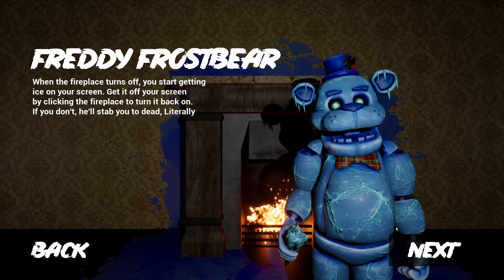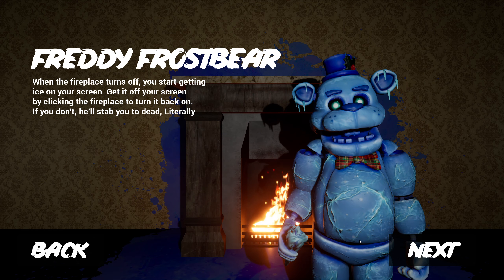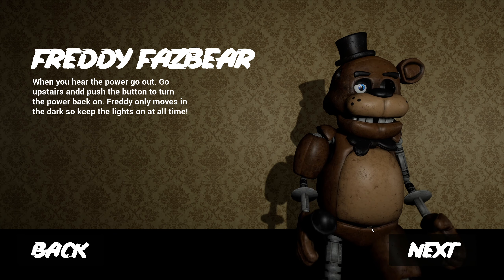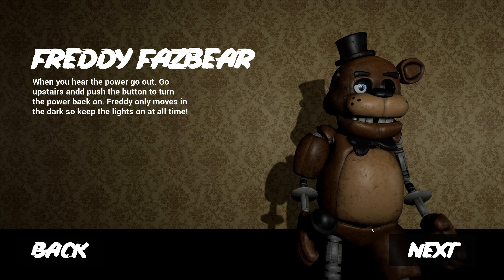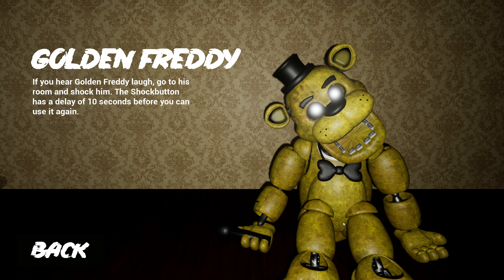Okay, Freddy Frost Bear — when the fireplace turns off you're gonna start getting ice on your screen. Get it off your screen by clicking on the fireplace to turn it back on. If you don't, he'll stab you to death. And if you hear the power go out, go upstairs and push the button to turn the power back on. Freddy only moves in the dark so keep the lights on at all times. If you hear Golden Freddy laugh, go to his room and shock him — the shock button has a delay of 10 seconds before you can use it again.